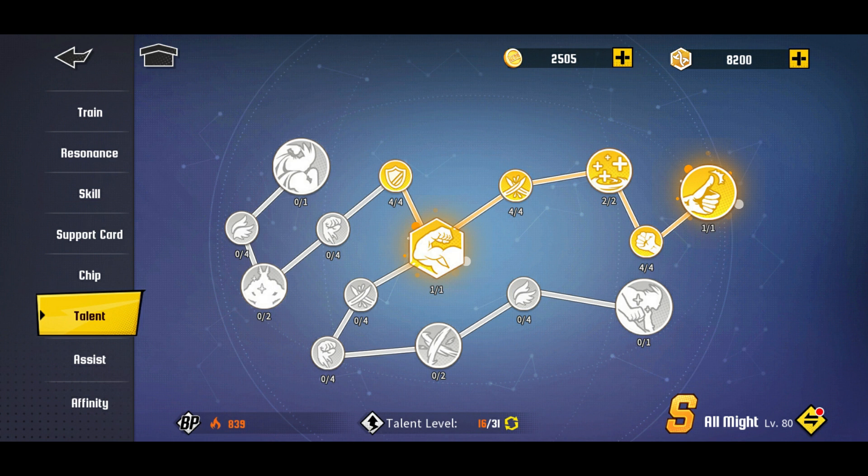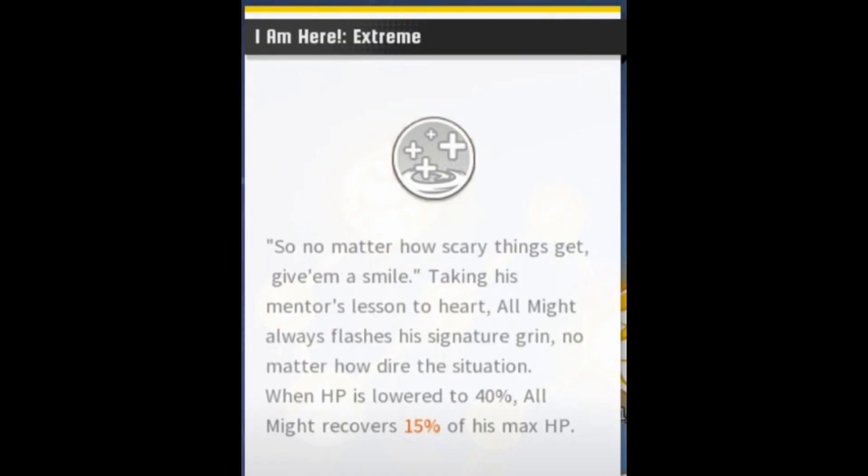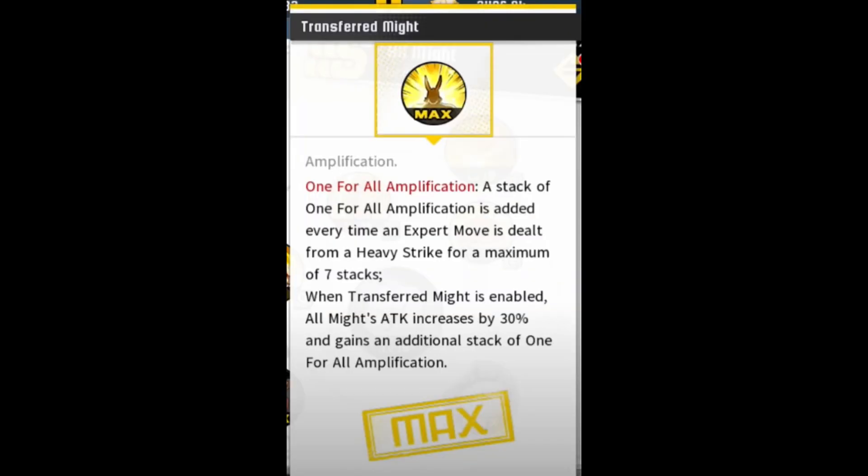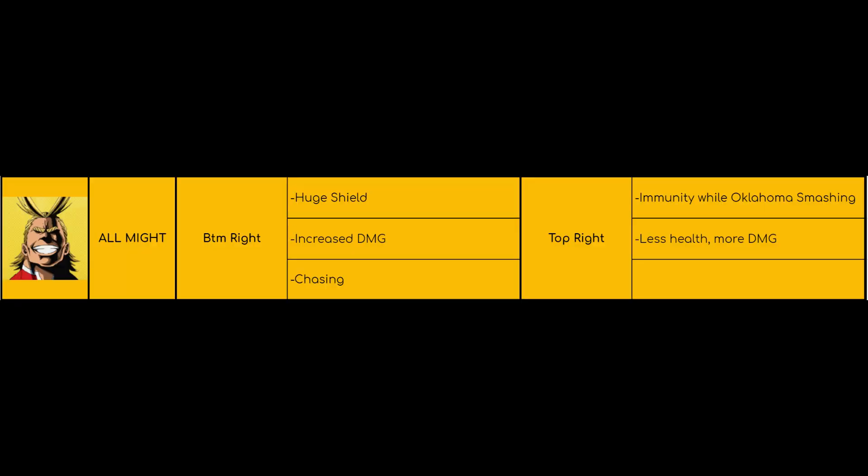Then you have top right. The first ability on top right: when HP is lowered to 40%, All Might recovers 15% of his max HP. The final ability on top right: after Transferred Might is activated, All Might is immune to all damage while using Oklahoma Smash. I'm going to put on screen what Transferred Might is. This is a very difficult video to make but let's keep going.